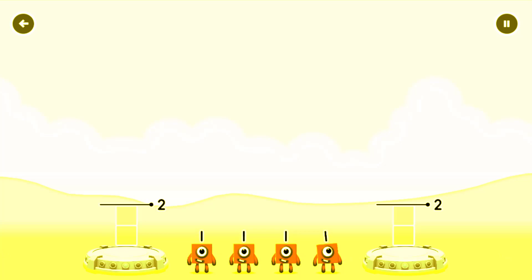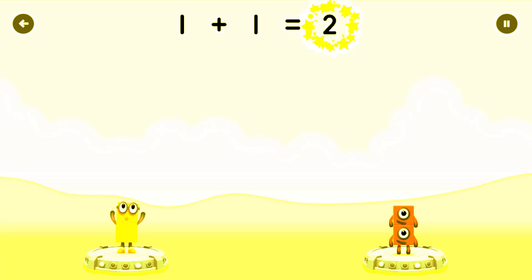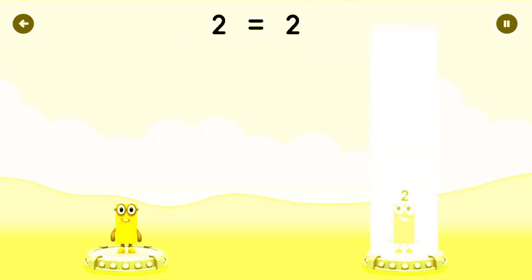16, 20 of two — drag the number blocks onto both sides until they have the same number of blocks. You cracked it. 1 plus 1 equals 2. 2 equals 2.